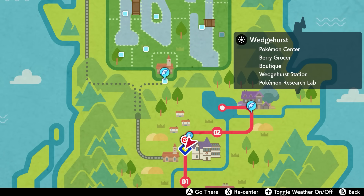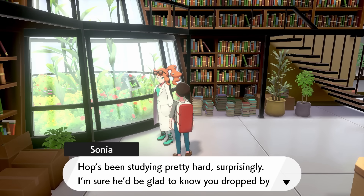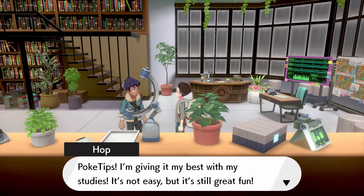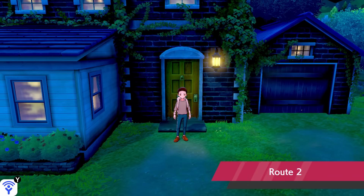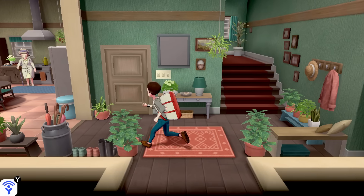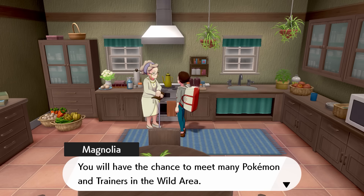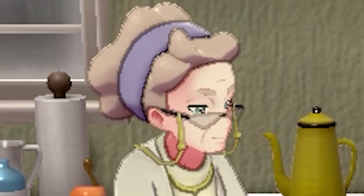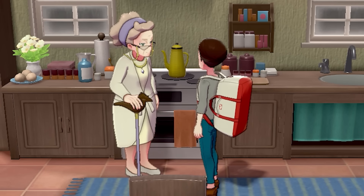With that being said, let's go back to Wedgehurst and visit the Pokémon Research Lab to show off our completed Pokédex. Here's Sonia! She just mentions that Hop's been studying pretty hard, surprisingly — nothing about the Pokédex. And Professor Magnolia, who gave us the Pokédex at the beginning of the game, doesn't care that we completed it either. These people just talk about meeting Dynamax Pokémon in the Wild Area and putting your faith in your partner.